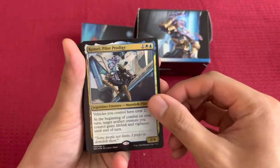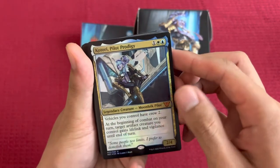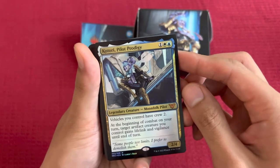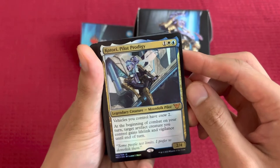We've got the commander here. Kotori Pilot Prodigy for 3. Vehicles you control have Crew 2. At the beginning of combat on your turn, target Artifact Creature you control gains Lifelink and Vigilance until end of turn.